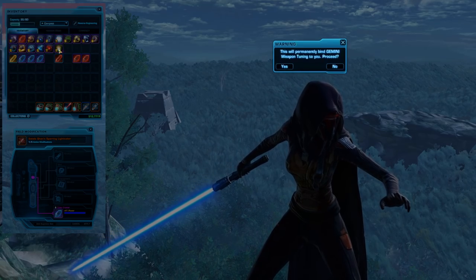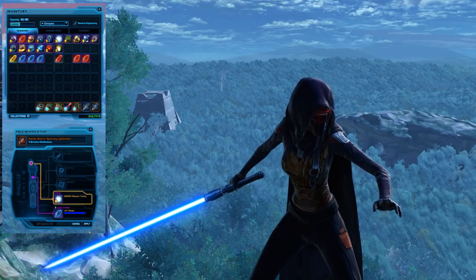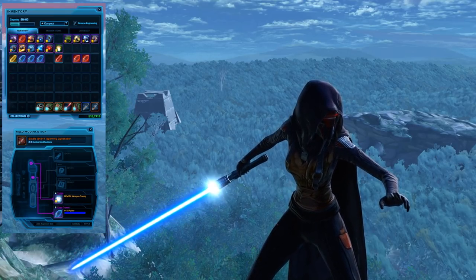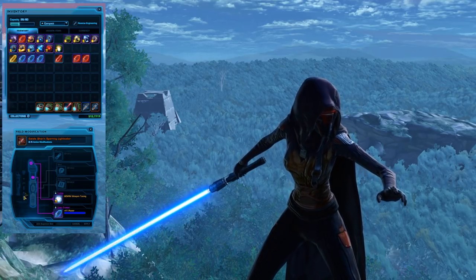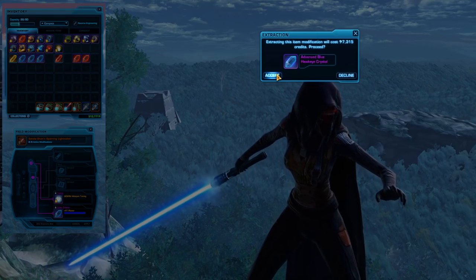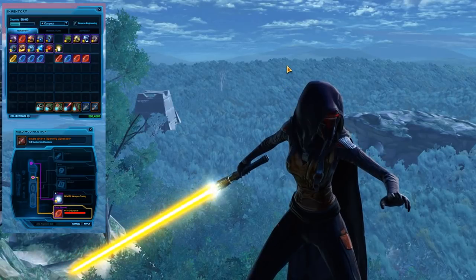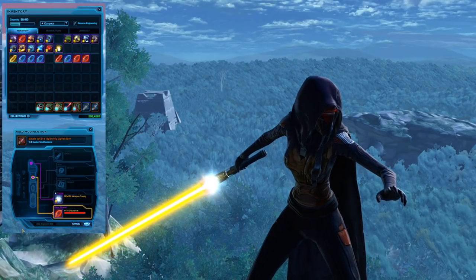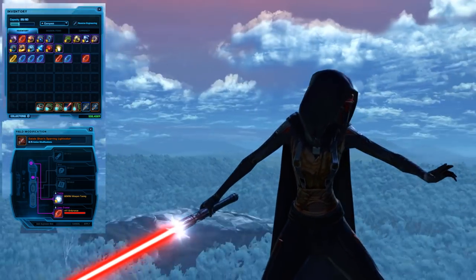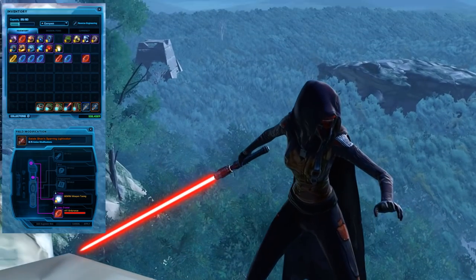It's also Imperial colors so it might be good for an Imperial too. This is the Gemini Weapon Tuning, originally from the Gemini Pack. It's kind of got a flashy white effect. It doesn't change color with the lightsaber crystal — it's just a bright white flashy light. Nothing too interesting going on.